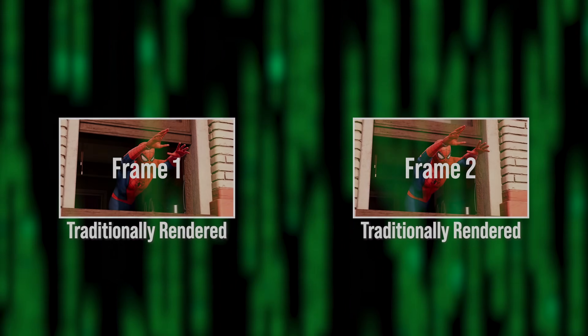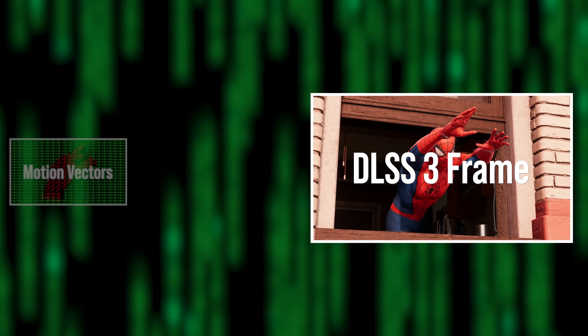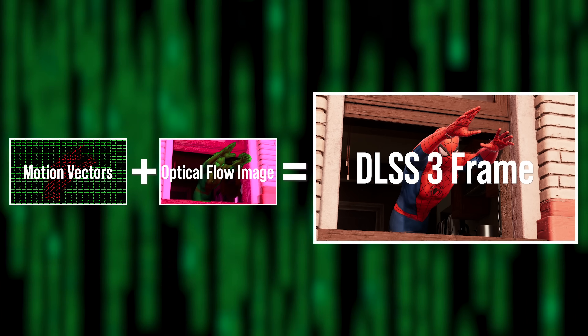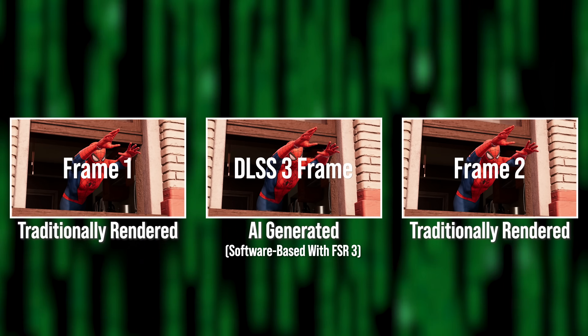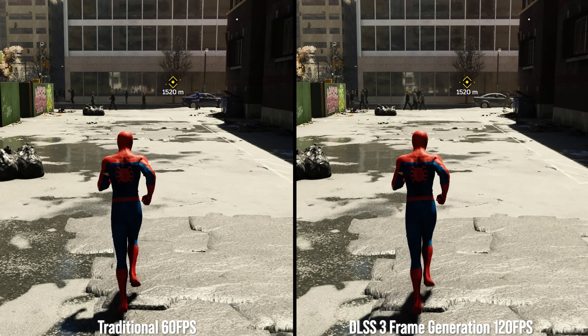Let's quickly review what frame generation is all about. NVIDIA kicked it all off with DLSS 3, and in many respects FSR 3 follows the exact same principle. The next frame is rendered, and the one beyond that too, then with a combination of optical flow analysis informed via inputs from the game engine — such as motion vectors, for example — an intermediate frame is then generated that slots in between the two standard rendered images.